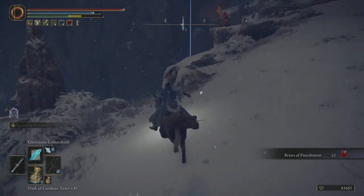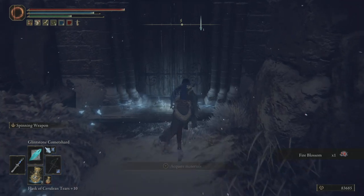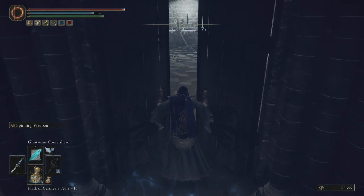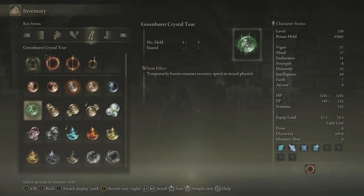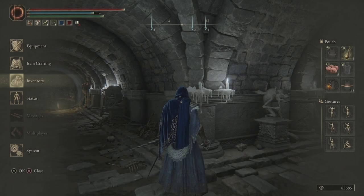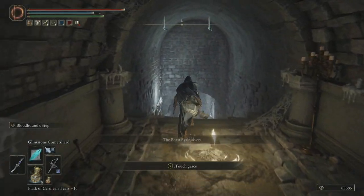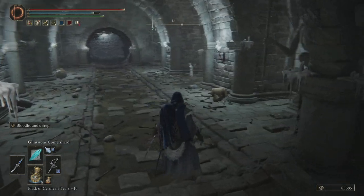I believe we have a death root in here, and it should be the second to last one I think. How many do we have now? Let's have a look — five. There's one in here, six. One more makes seven. I might be missing one; I'm going to have to double check where the death roots are. There's one underneath the lift of Rold, but we can't get there yet. And there's one here — I know that much.